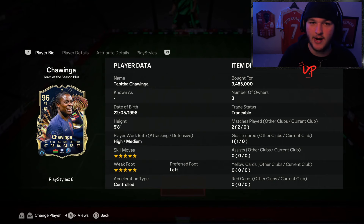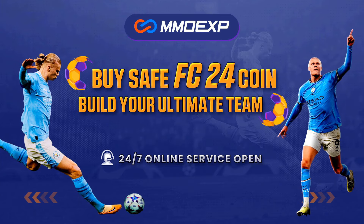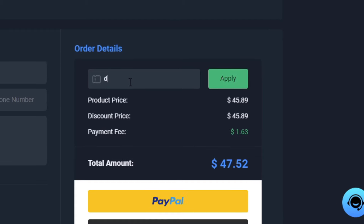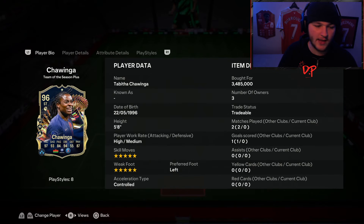If you want cheap, fast, and reliable coins, make sure you head over to mmoexp.com and use my code 'Davis' at checkout for 5% off your order. With Team of the Season here, there's no better time to pick some up — the links are in the description.